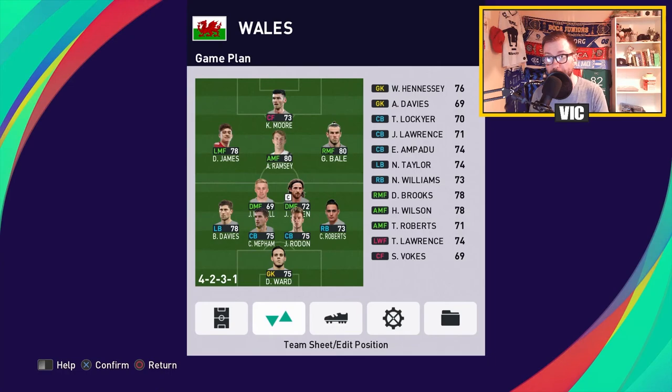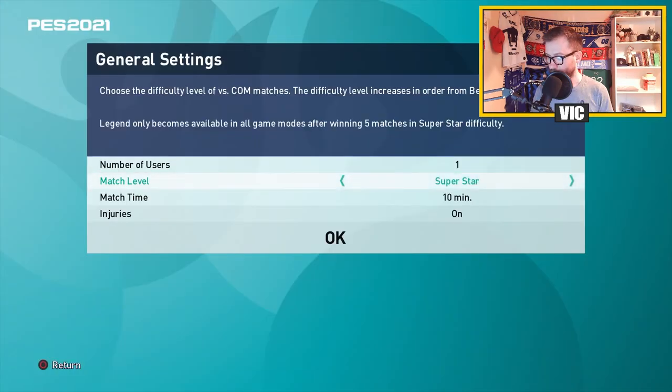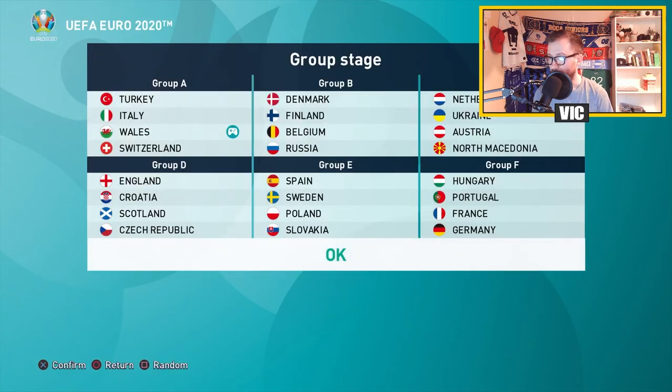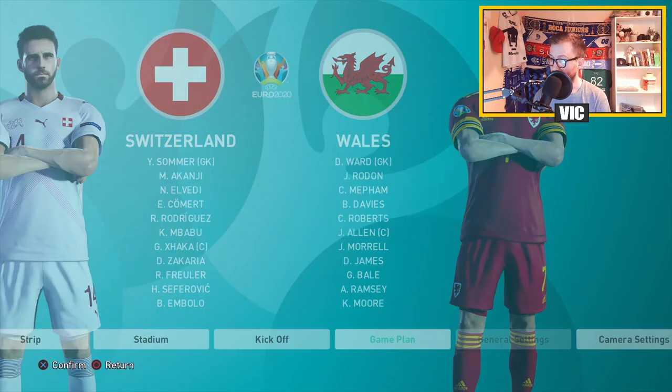Let's head into the tournament and play some games. We're also going to play this on Superstar, like the Netherlands gameplay I did a couple of days ago. Match time is 10 minutes and injuries are on. We are in Group A, which is Turkey, Italy, Wales and Switzerland — so it's going to be a tough group. On paper we are the lowest rated team, so if we make it through the group stage I will be thrilled. We open against Switzerland.